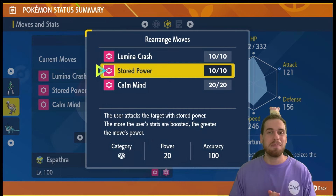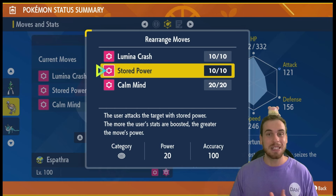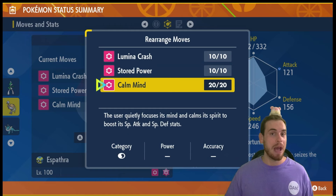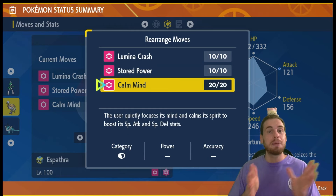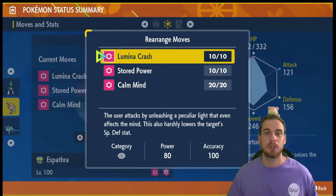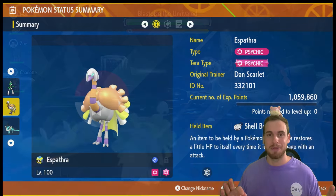That is huge because it powers up Stored Power. Stored Power has a very wimpy base power of 20, but for every stage that one of the user's stats is raised, its base power increases by 50, and there is no limit. Calm Mind powers up Stored Power and gives additional special bulk to this build. Lumina Crash softens up Blastoise for Stored Power. Espathra uses the Shell Bell held item for some recovery.